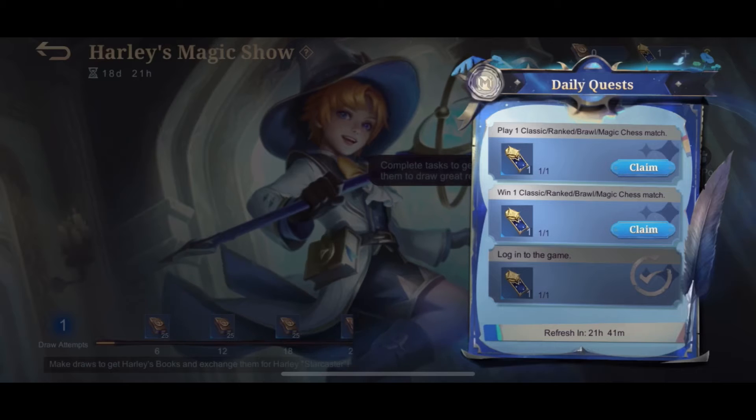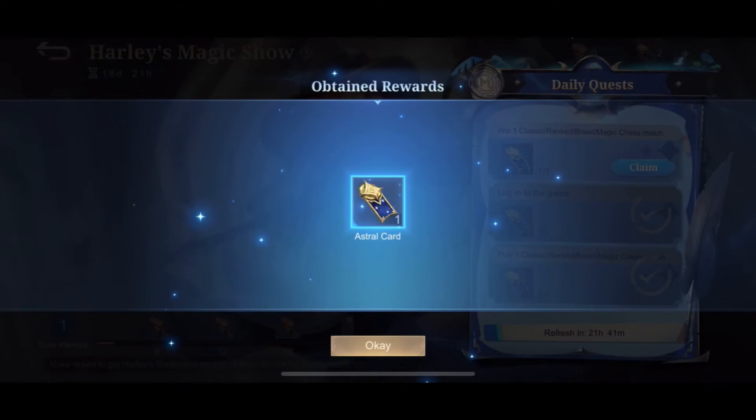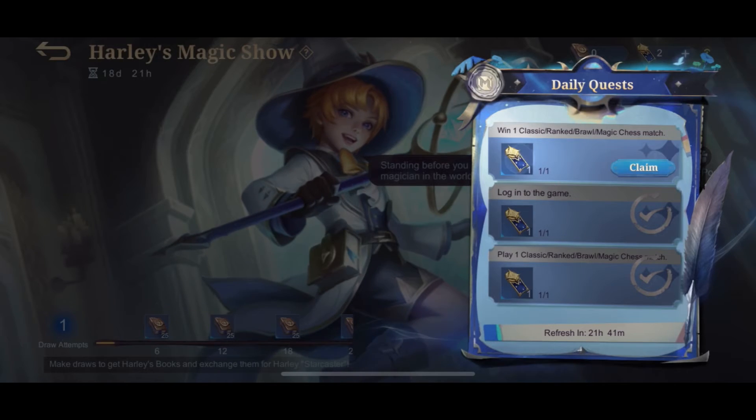The tasks are: log into the game, play and win a match in rank, brawl, and/or classic. A total of 3 Astral Cards can be obtained every day by completing these tasks.